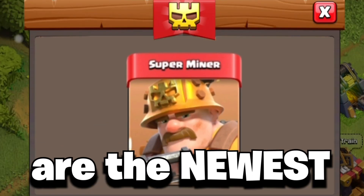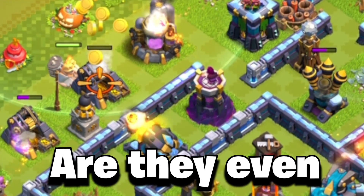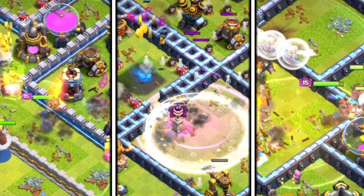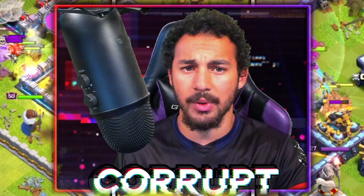The Super Miners are the newest Super Troop in Clash of Clans thanks to the December update, but the question remains: are they even worth using at Town Hall 13? We have three attack strategies that we're going to try in multiplayer against max bases to see if we can three-star with them.